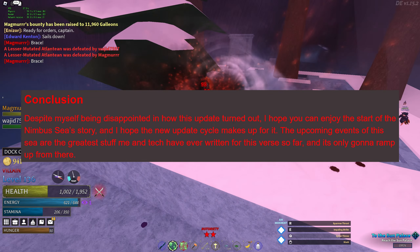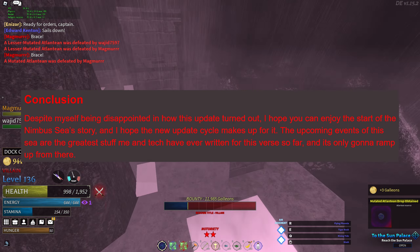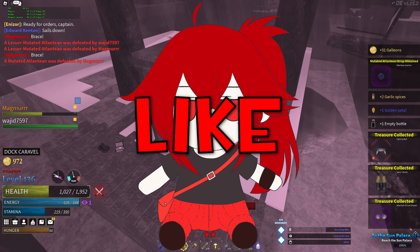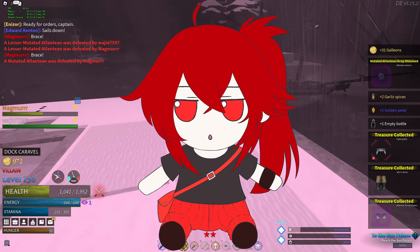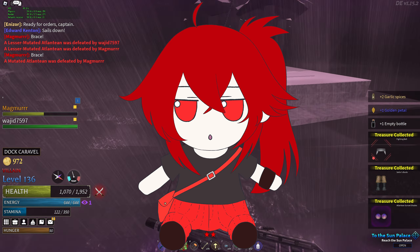We'll be getting updates roughly every month, and the next update is planned to have the kingdom alignment feature. There will be an Easter event. Vetex is disappointed in how this update turned out, but he hopes the new update cycle makes up for it, and it's only going to ramp up from here. Make sure to like the video and subscribe, but only if you want to. Have a wonderful rest of your day, my fellow magma munchers.